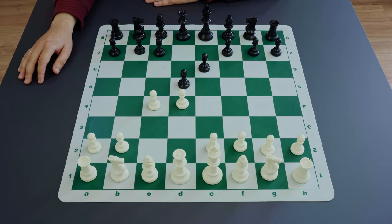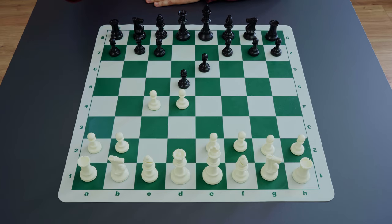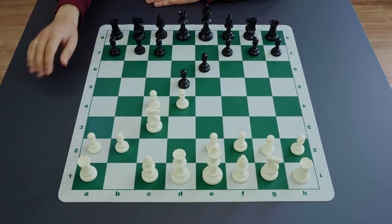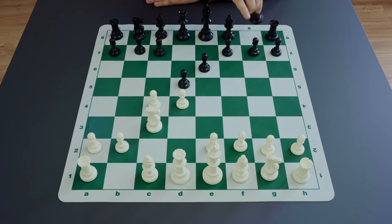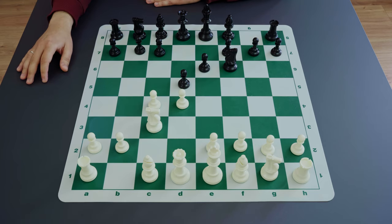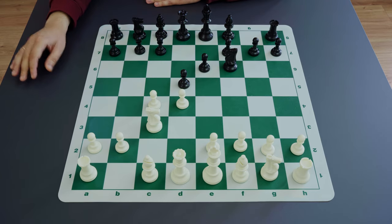White is trying to continue with development. The topical lines start with knight to c3, keeping pressure on the d5 pawn while controlling the e4 square, maybe intending to play e4. Black plays something like knight to f6 to control e4 and protect d5 again, and there is a fight around central squares. Black is trying to simplify by undermining the center later with c7-c5 and so forth.